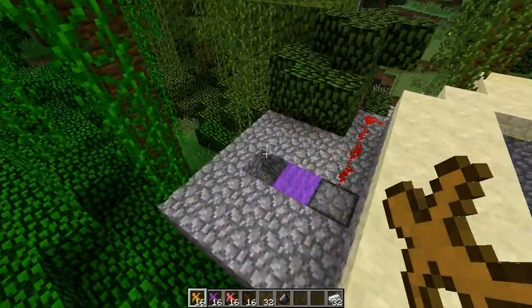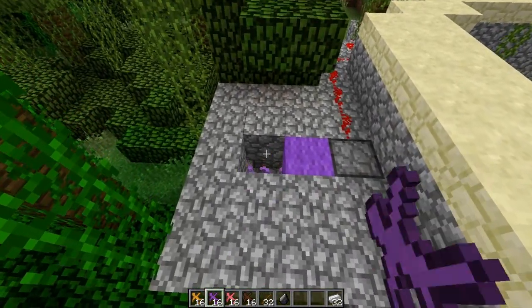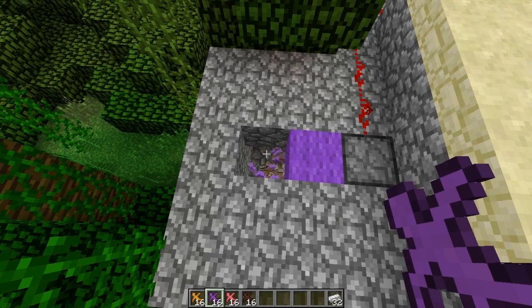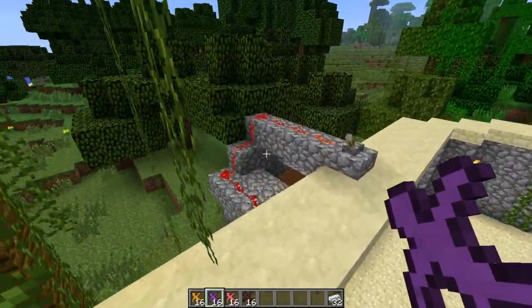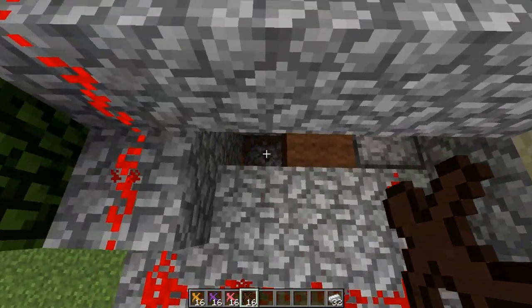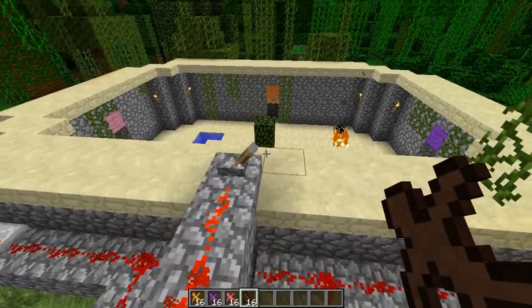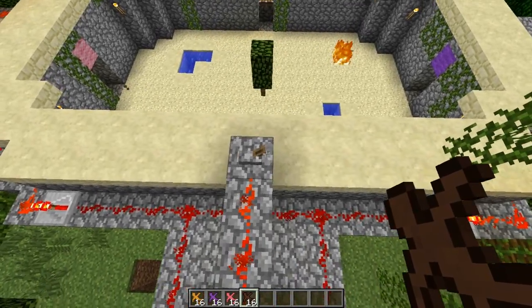The purple team will have sticks, but not just any sticks — sticks with a piece of flint on the end, which is basically a sharper sword. And then for the brown team, they will have iron ignits, which will add a heavier core to the clay soldiers. So I guess we might as well begin.